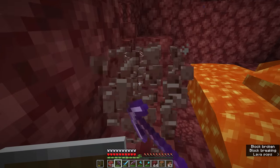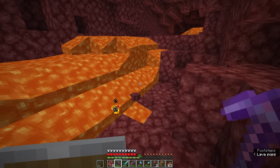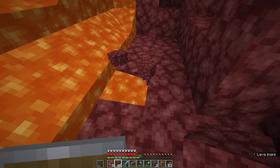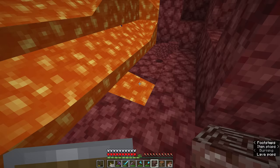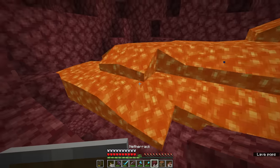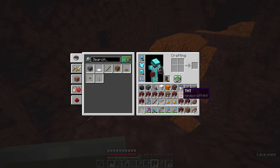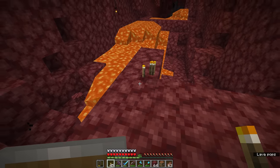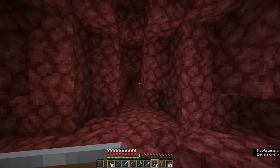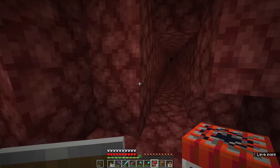Another thing worth knowing is that along with being blast-proof, ancient debris is also fireproof. One of the advantages of netherite as an upgrade is that it makes your netherite equipment fireproof — if I throw my netherite pickaxe into lava, you'll see it simply floats up to the surface rather than being destroyed. The same is true of ancient debris — netherite scrap and netherite ingots will all survive being thrown into lava or set on fire. That doesn't mean items are invulnerable, though. If you were to throw them on the ground as item entities and blow them up with TNT, those item entities would be gone for good, since they don't have the blast resistance that a block placed in the world does.